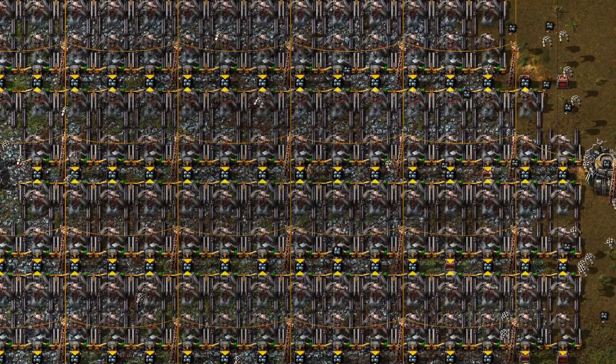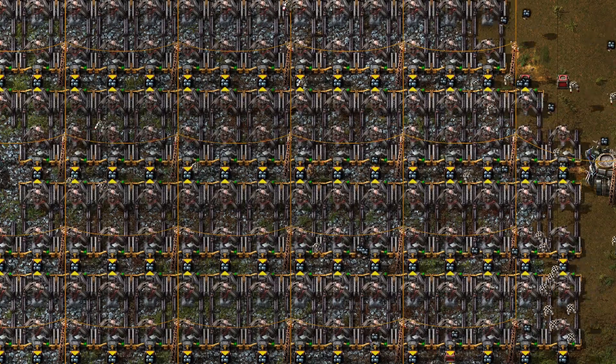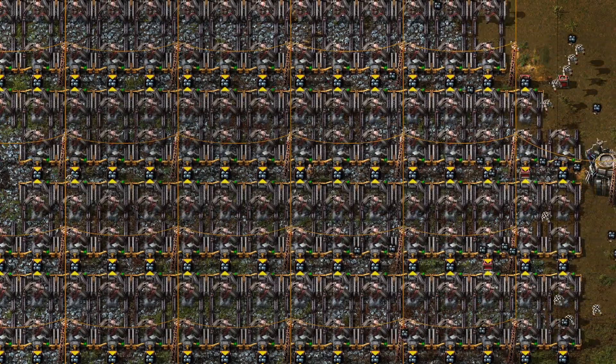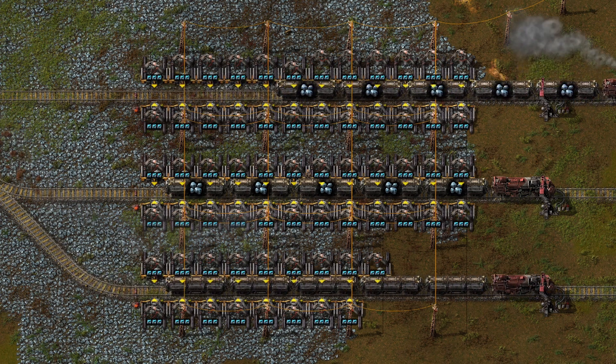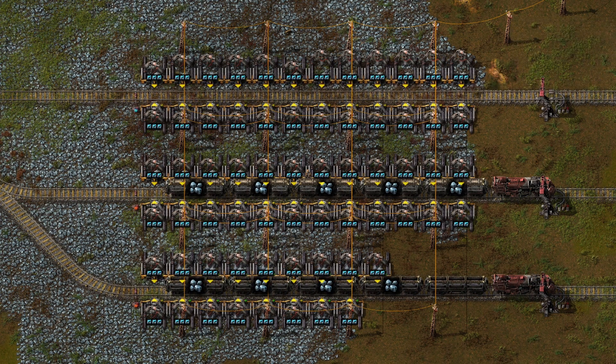Also, instead of belts you can use logistic chests if your network is based on robots. There are also UPS freaks that will use trains instead of belts or chests, but we will not talk about this madness.